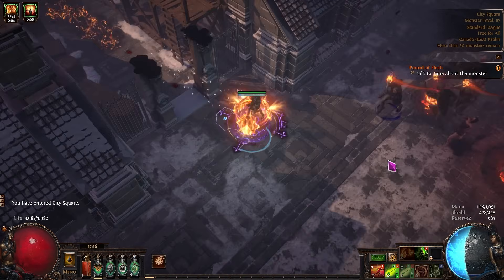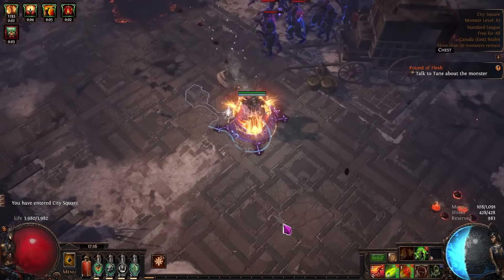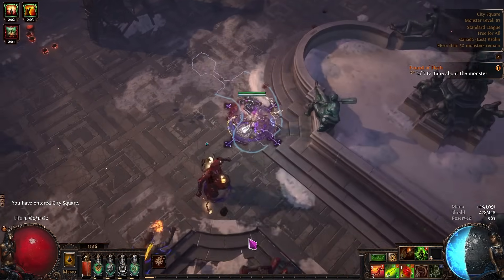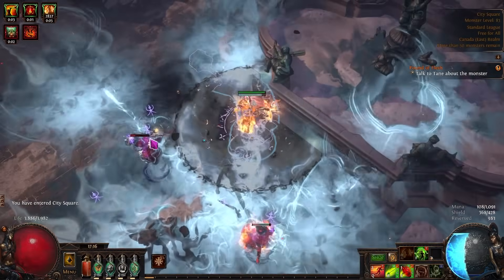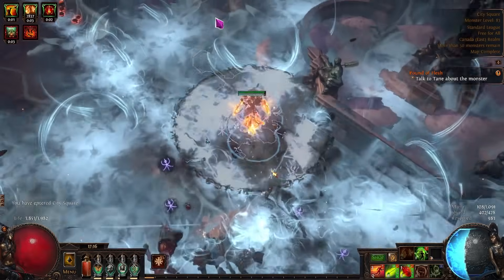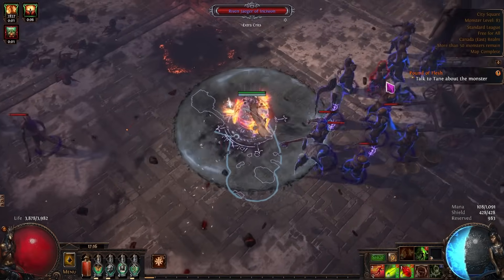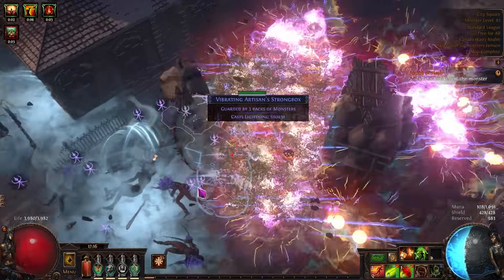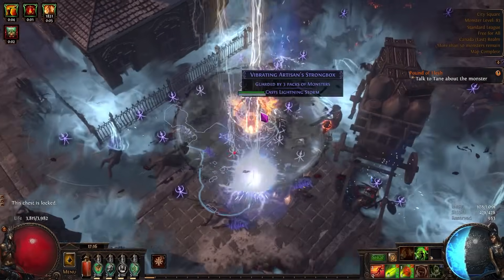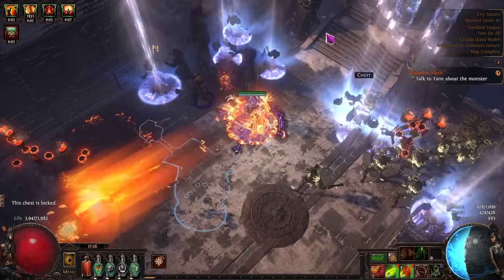Hey everyone, it's Patch 3.23 Affliction and today I want to talk about what I think is going to be the best week one strategy for most people's league starts. Today we're going to be talking about Wandering Path Red Altars with Harvest and Expedition. This is going to be an out-and-go strategy where you rush through a map as fast as possible and walk out with quite a lot of different currency, which should feel really good and provide quite a lot of profit.